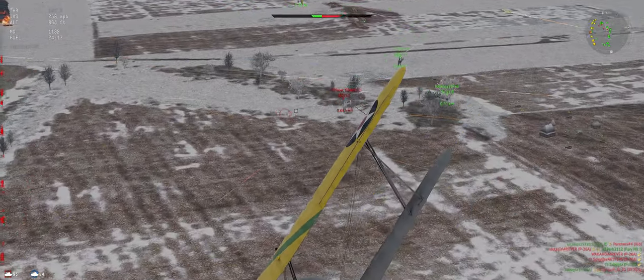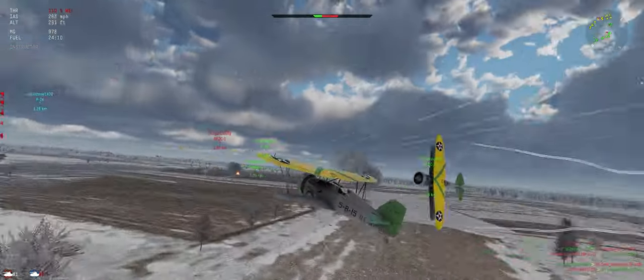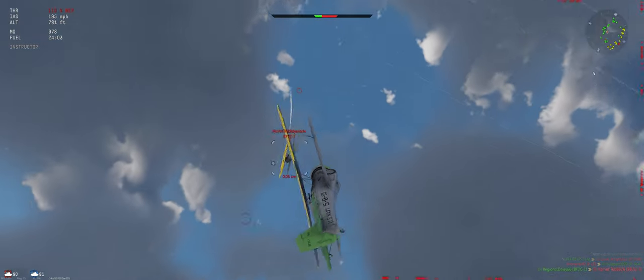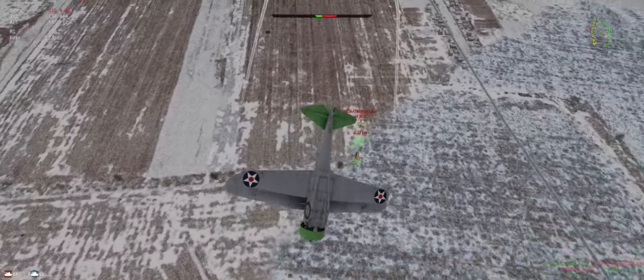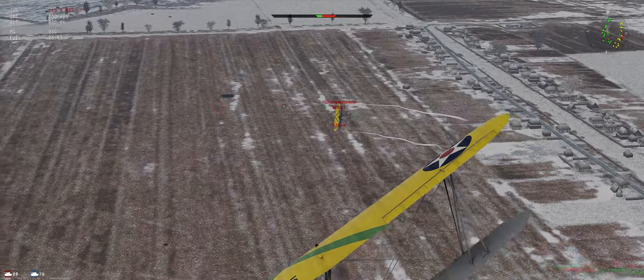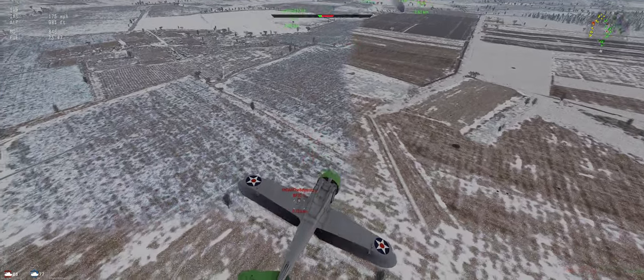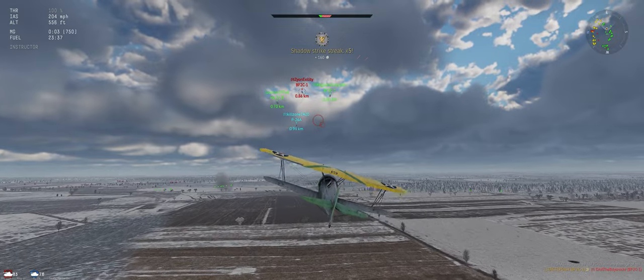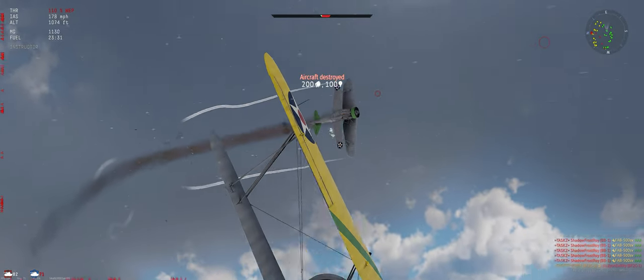SB-2 is almost in range — he's got a back gunner, so be a little bit careful. We have a two-seat and an energy advantage, so let's put ourselves in front of his guns. He overshot. Got a few good hits in there. It does take a while to get a kill with these things. Hopefully you guys will do better. Almost reloaded. There we are — he's down.